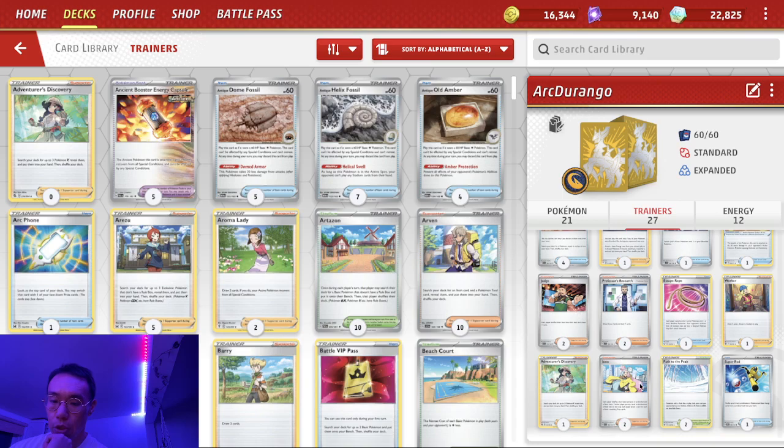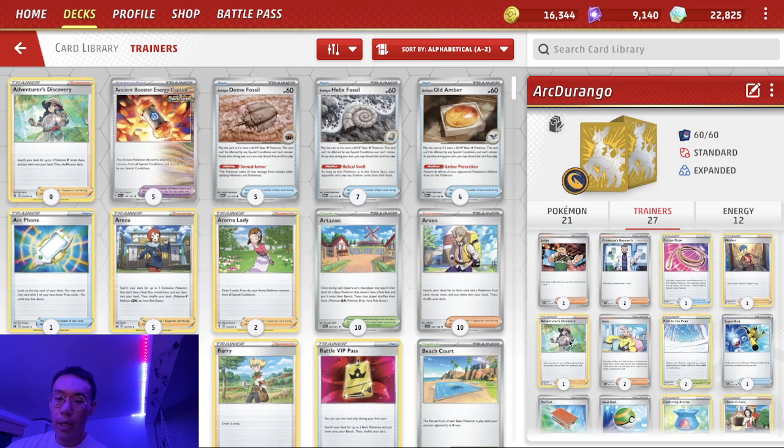Disruption: two Judge, two Iono, two Path to the Peak. Adventurer's Discovery is very good here because it helps us get our Arceus V-Star. And say we Starbirth — we can Starbirth for an Adventurer's Discovery, get a Regidrago V-Star, get two more V-Pokémon that we want to discard. Then get an Ultra Ball, discard those two, and we're set up after that Arceus attack.